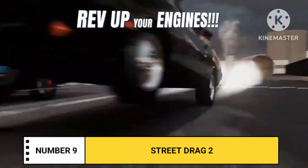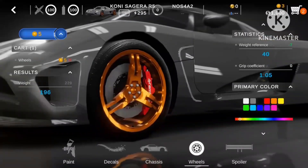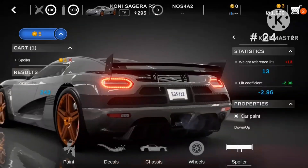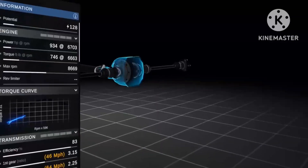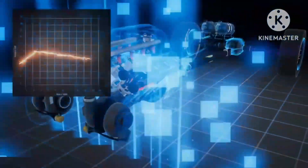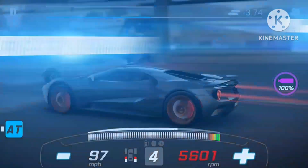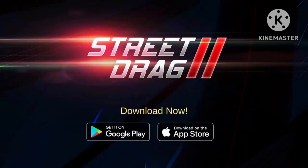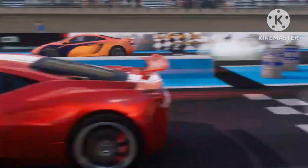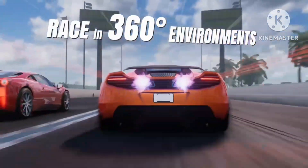Number 9: Street Drag 2. Experience the adrenaline-pumping thrill of drag racing with Street Drag 2 Real Car Racing Online. Take to the streets of global cities in your fully customizable vehicle and dive into a variety of exciting game modes, including race, ladder, tournament, tier, and more. Each mode offers unique challenges that will test your driving skills, ensuring endless entertainment. At the heart of the game lies the car customization garage, where you can unleash your inner mechanic and fine-tune your car's performance with precision, adjusting everything from torque curve to drivetrain type and mill dimensions.